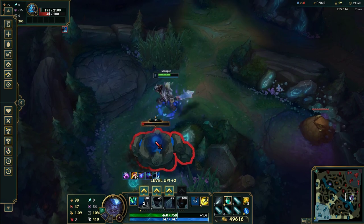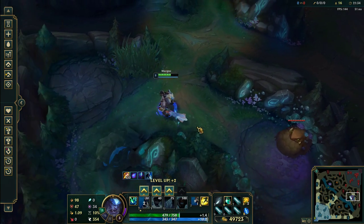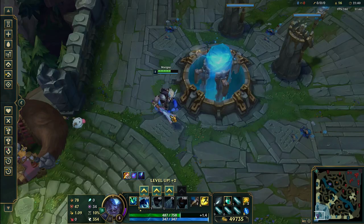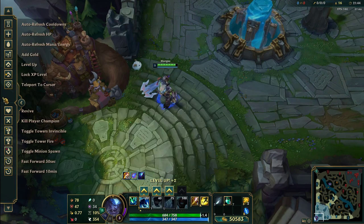If you play Jarvan and you're level one, you can solo the blue buff with the flag attack speed combo with no leash, finishing it at full HP. It's pretty crazy. On the blue buff it's easy, but the red buff is a bit harder.